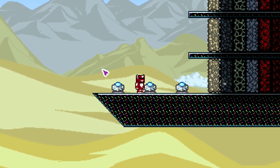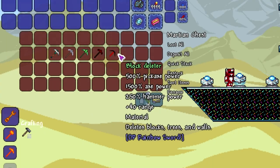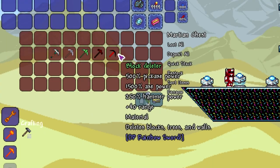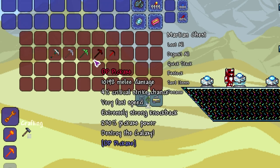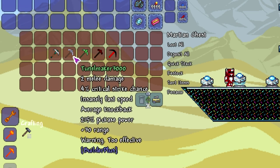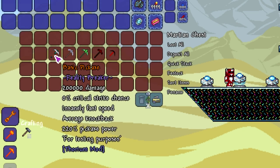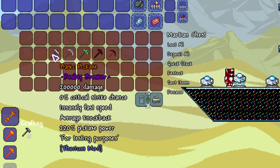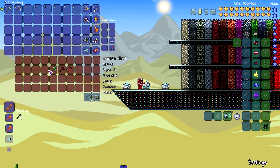Moving on to a miscellaneous set of pickaxes from a couple of different mods. We got the Block Deleter from the OP Rainbow Sword mod, the OP Pickaxe from the OP Pickaxe mod, the Purium Pickaxe from Elemental Unleash, the Tunnel Maker 3000 from Builder Plus, and the Basic Pickaxe which is a testing item from Thorium. I expect all of these to easily blaze through everything.